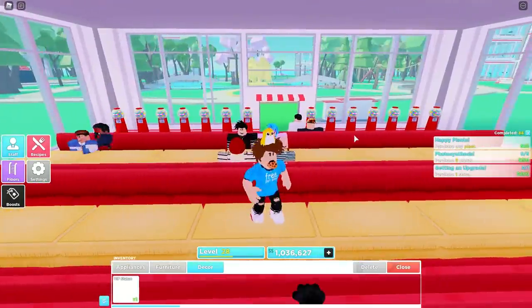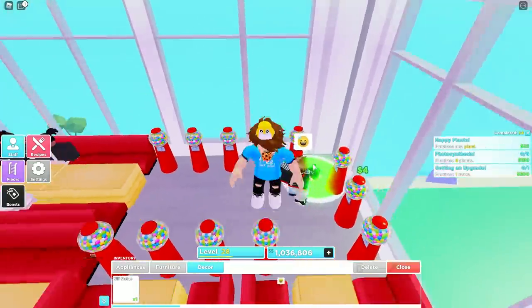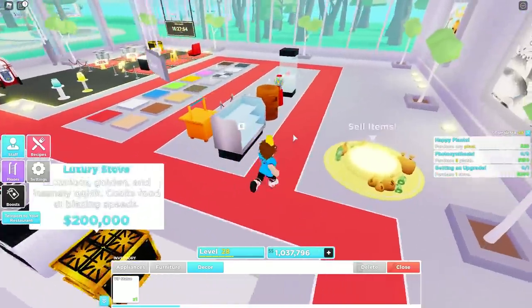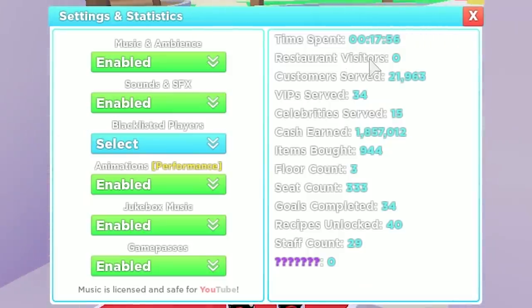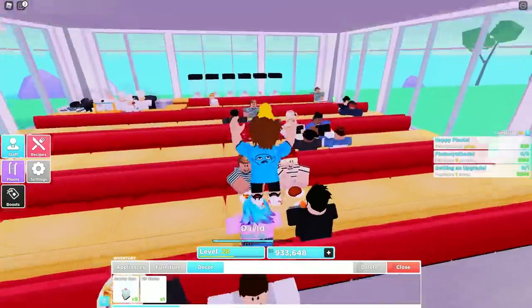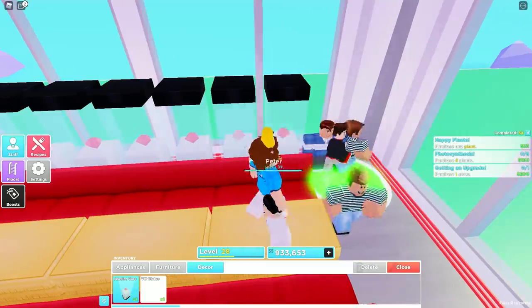If you want to use gumballs efficiently, they have to be on every single floor. Similarly, the jewelry case increases your chances of getting a celebrity customer, and the chance actually stacks — the more of these you have, the more chances you get. I've served 15 celebrities but haven't seen a single one because I'm mostly AFK. I've been putting down jewelry cases to maximize my chances of spawning a celebrity.